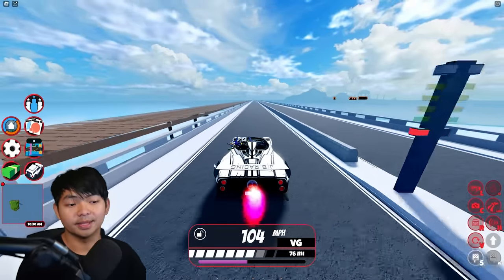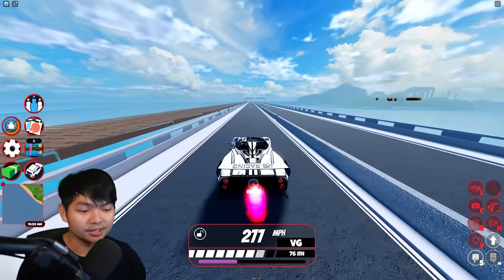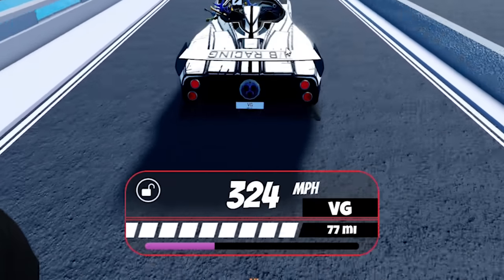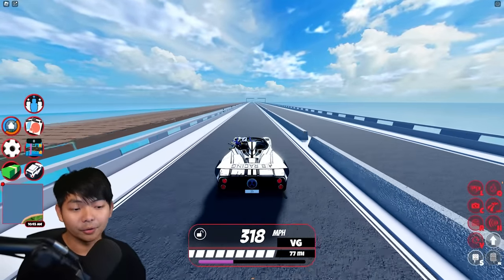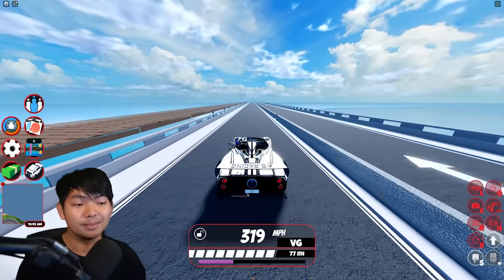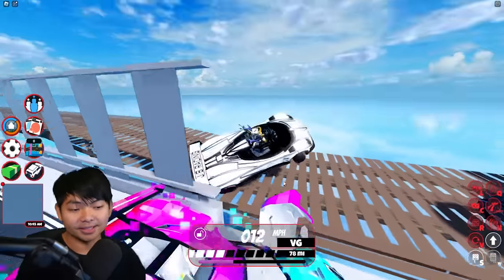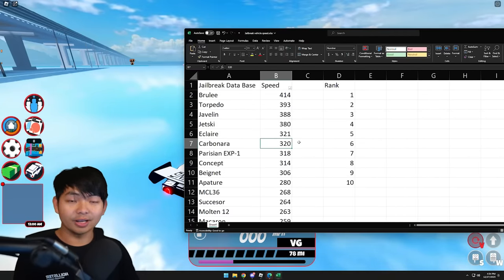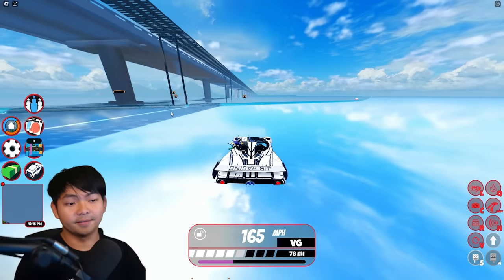If you guys are looking for this vehicle, let me show you the speed test for the carbonara. Here is the engine level 5 for the carbonara in the game. Let me do a little rocket fuel boost here. You guys can see that this vehicle is averaging about 319 miles per hour — very, very fast in the game, making this car the top six fastest car in Jailbreak, just one mile behind the air clear.